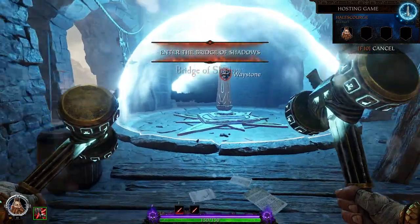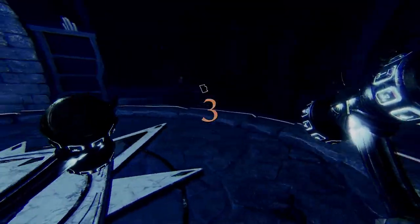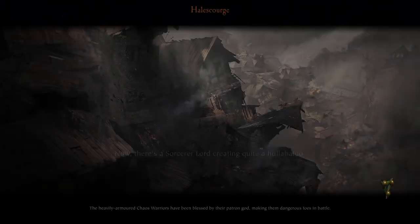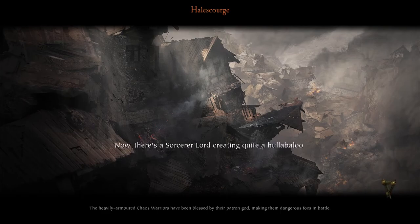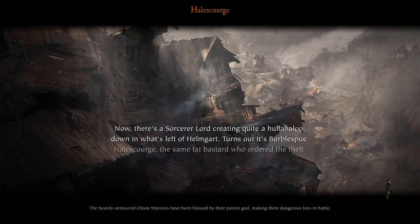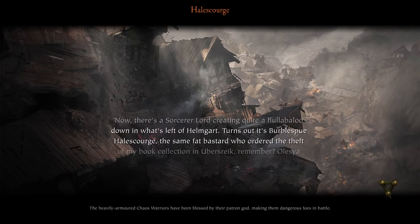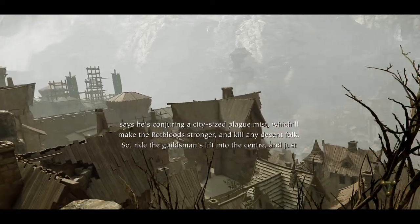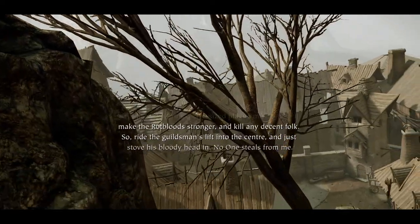We'll go test out some of the things I've been talking about at Halescourge. The dual hammers are a DLC weapon which I highly recommend you pick up — it's not very expensive, like six euros, dollars, pounds, whatever your currency is. They are very very good. I think you do need to complete the Beastman map to unlock them, but it's not particularly difficult.